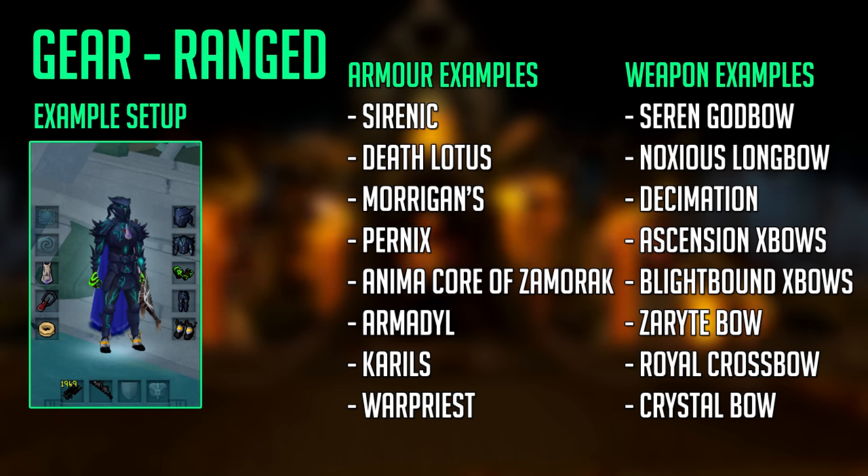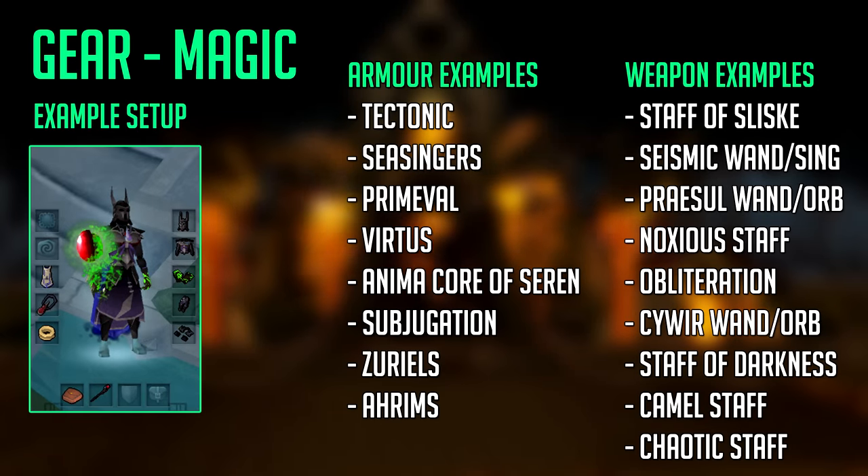For Magic it's pretty much the same — you want tier 80+ armor and a tier 80+ weapon. The good thing for Magic is there are a lot of budget options. For example, a Virtus Wand and Book aren't very expensive. Another example is the Obliteration staff, which is only around 28 million GP and is a tier 87 staff with tier 90 accuracy, which will help heaps at the final boss. For amulets you can use anything better than the Blood Amulet of Fury — an Amulet of Souls is amazing especially if you're using Soul Split. These are just example setups shown on screen.